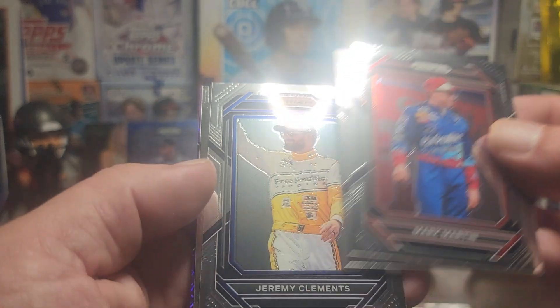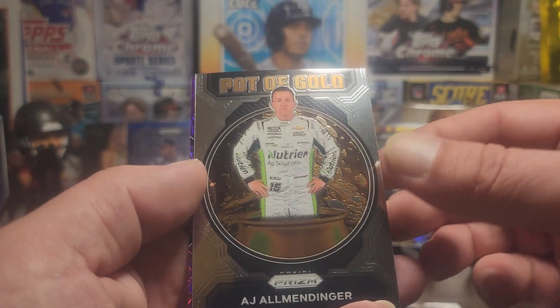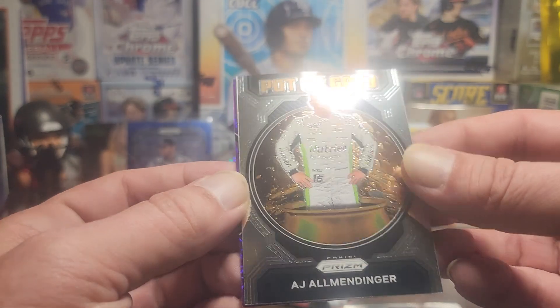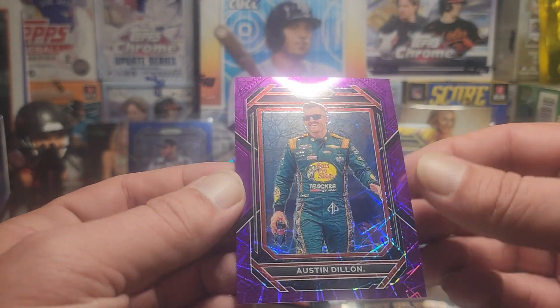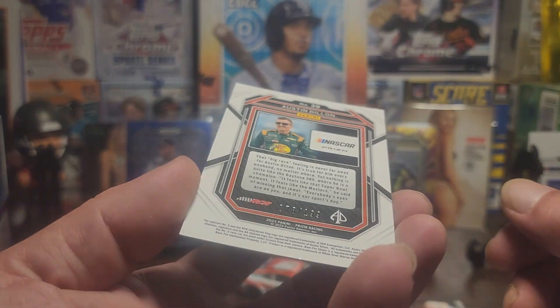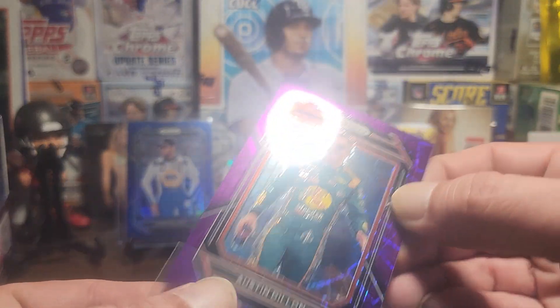Mark Martin, Austin Hill, Jeremy Clements. The dinger — pot of gold! Then we're gonna have ourselves an Austin Dillon laser, numbered to 199. Could have been a better driver, but I'll take it.